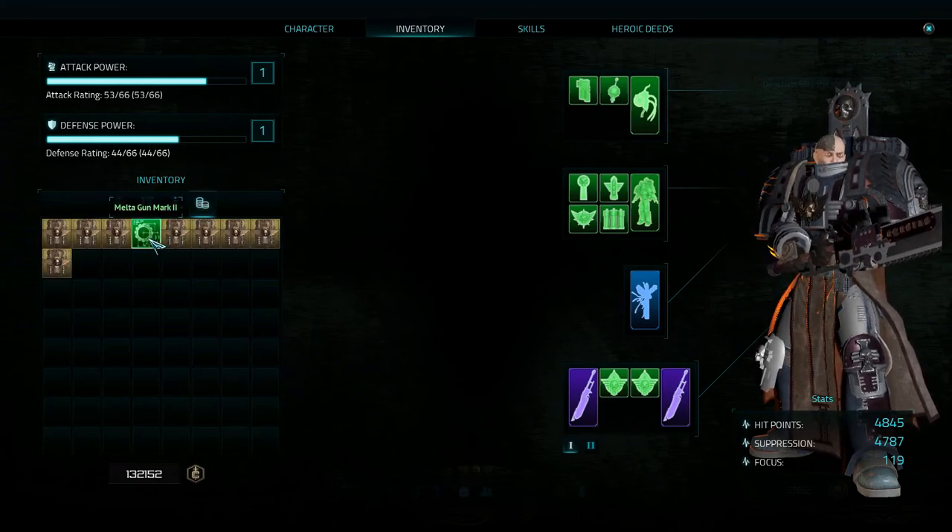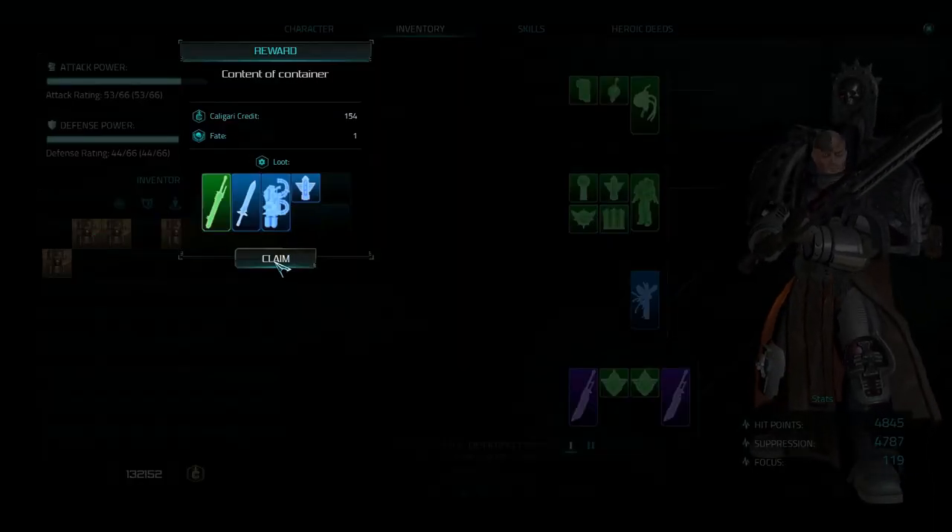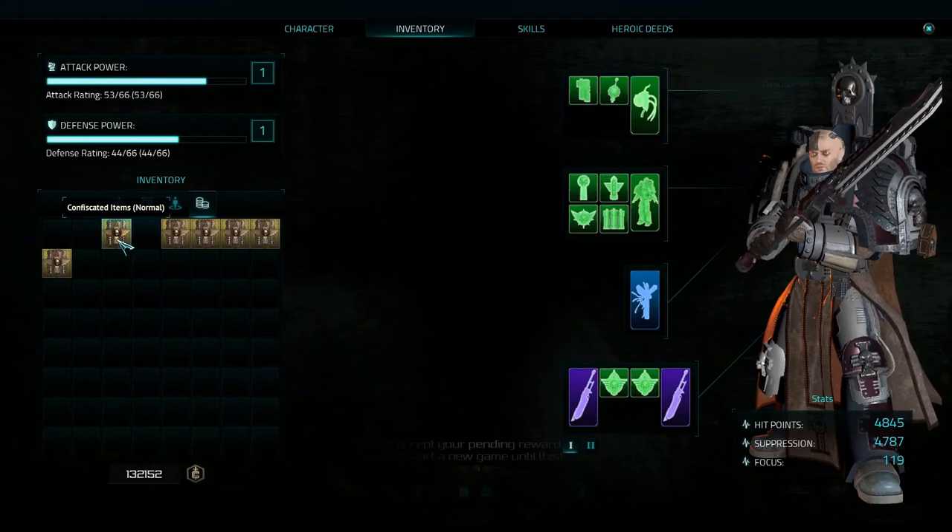We have got the Mark 2 melter gun schematic, so we're going to learn that. Confiscated items — normal. Let's go through and grab all of these and take a look at what we got.